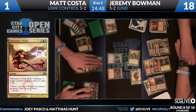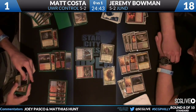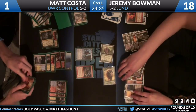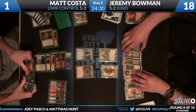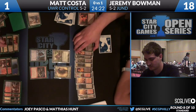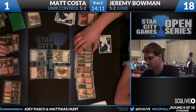Matt has Moorland Haunt - that would be how he gets out of it. He's going to cast Thundermaw Hellkite from his hand as a blocker. Costa can now make two blockers to block both of Jeremy's creatures. It looks like Augur blocks Thragtusk and Hellkite blocks the three-three beast. As soon as Bowman tries to Wolf Run one of them, you'll see War Leader's Helix come out. Actually he may block the other way for more trades.